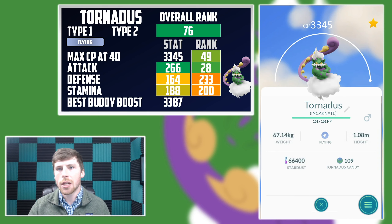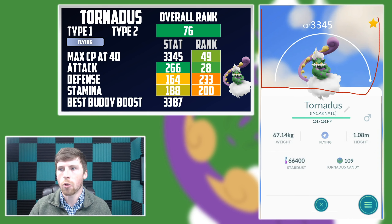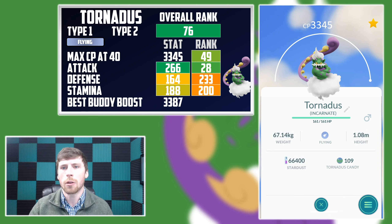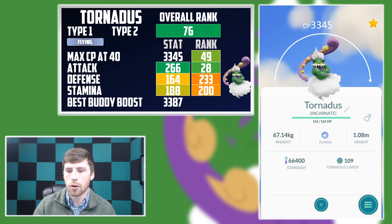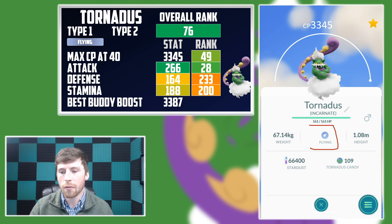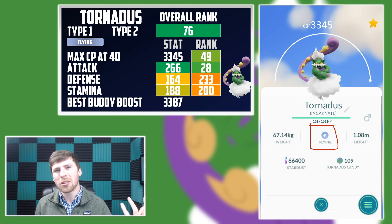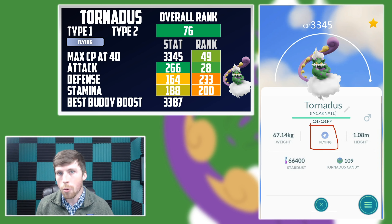You may be noticing a background that you've never seen before with this Pokemon, and the reason for that is it's actually the first pure flying type Pokemon introduced into Pokemon Go. This is what the flying type background actually looks like, so we will be able to see that — pretty cool. It is a pure flying type Pokemon, and of course like many other Pokemon their secondary typing is flying, like Normal and Flying for something like a Pidgeot.